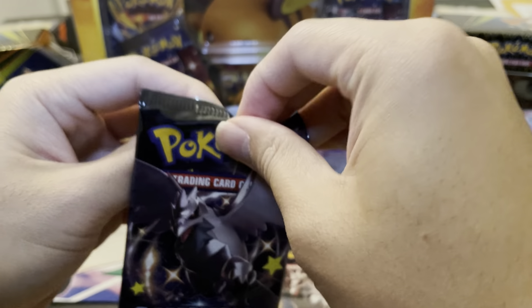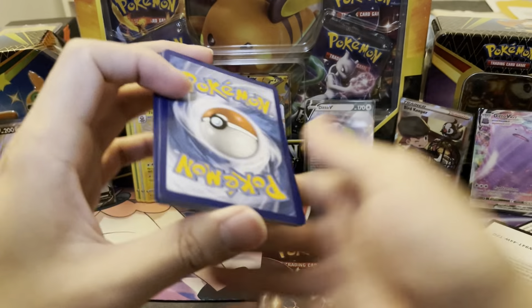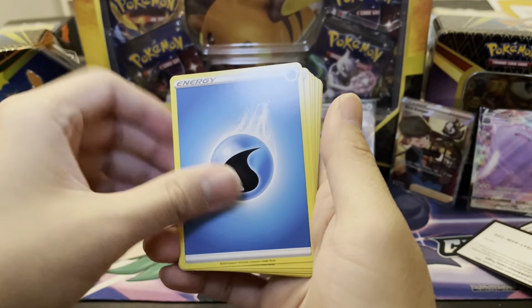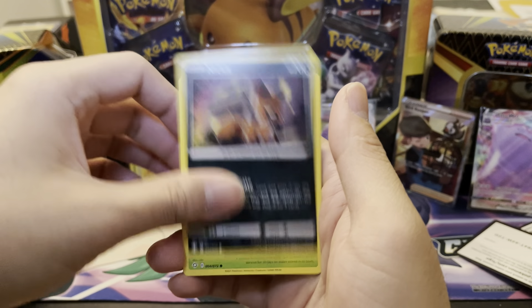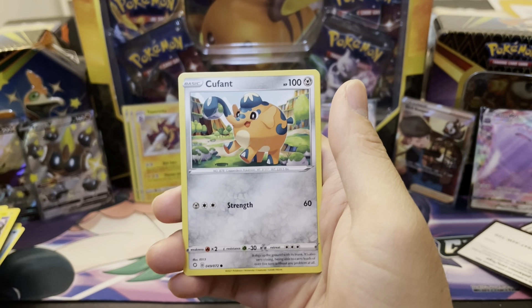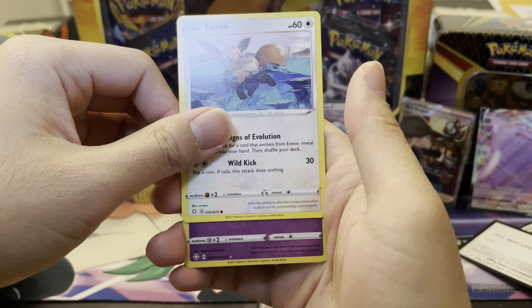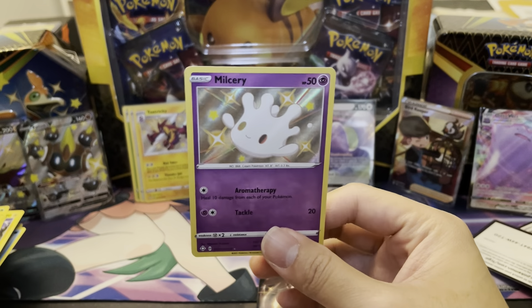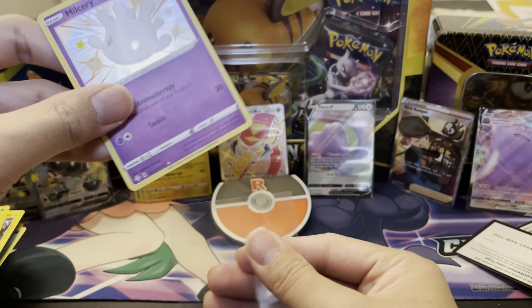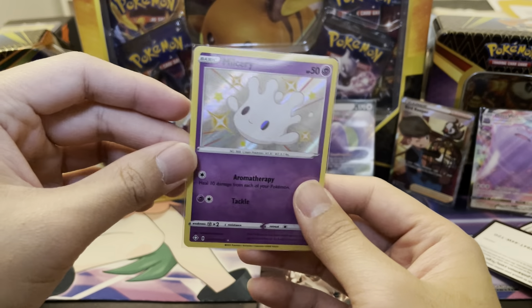Corviknight — let's see if you can close it out with a strong hit out of this tin. Code card for you, one, two, three, four to the back. Come on Baby Shinies, where you at? Baby Shinies or Full Art Shinies, where you at? Cufant, Eevee — oh, another Baby Shiny! I will take that. It is Milcery! Another Baby Shiny we can add to the collection. So I am happy with that turnout right there — at least one thing we can add to the collection, two Baby Shinies coming out of that case.